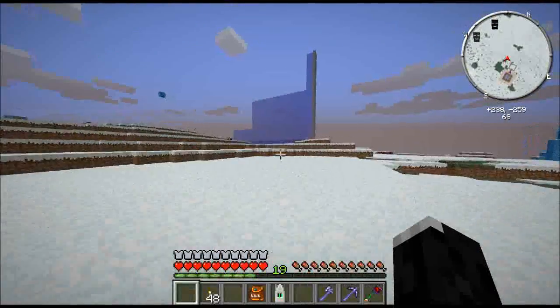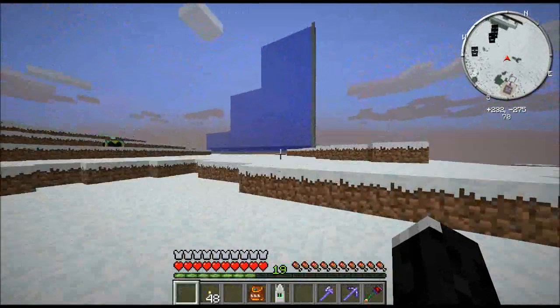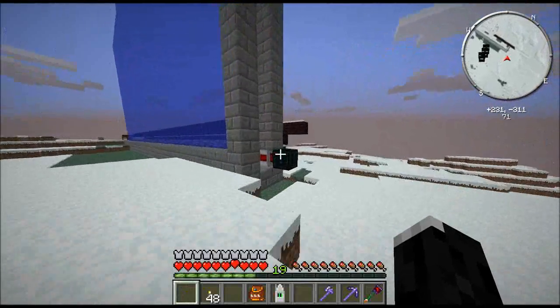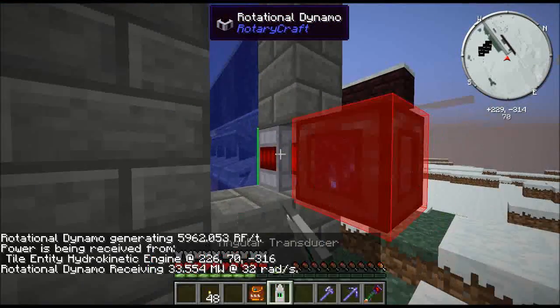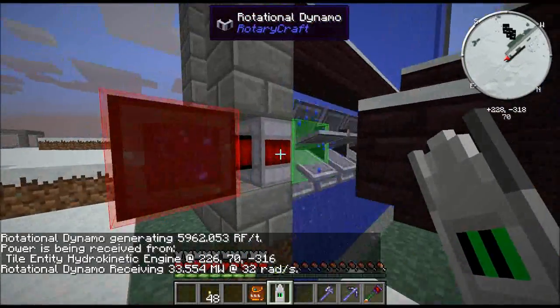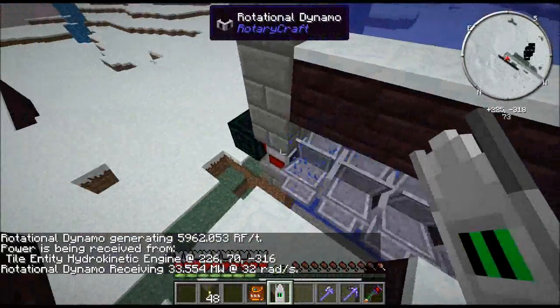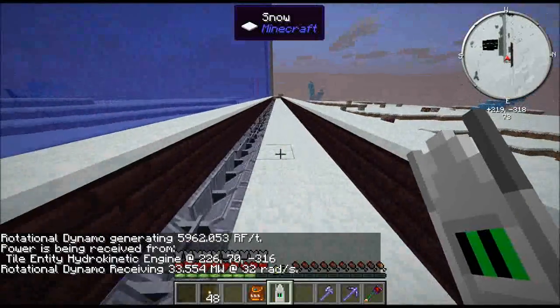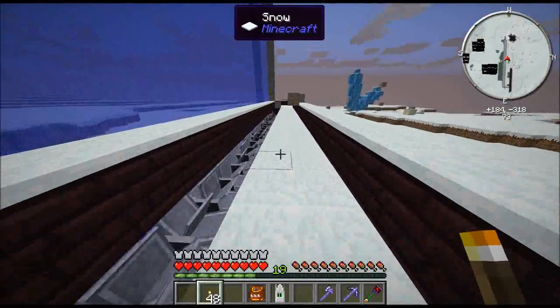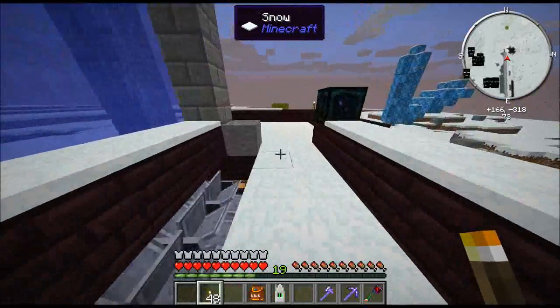Over here we have another backup power — a chunk of water. This is only producing 33 megawatts, so it doesn't really have enough to keep the system running. But if my jet engines don't work for whatever reason, this will be sufficient to run the ME system and some other stuff. It's also my main consumer of lubricants — it's a 64 jet hydrokinetic setup.